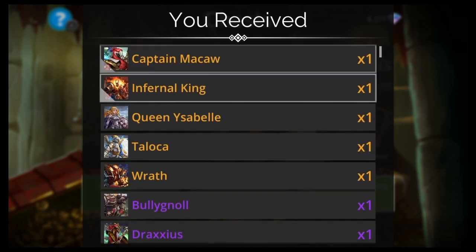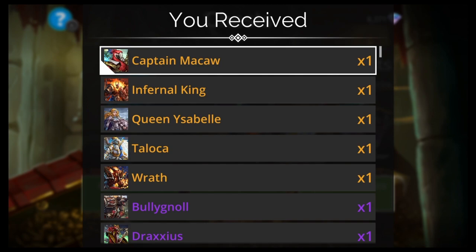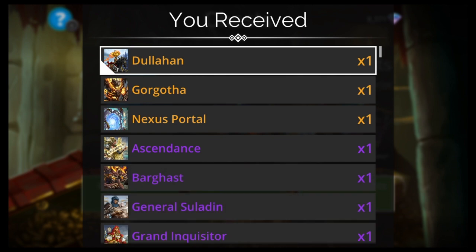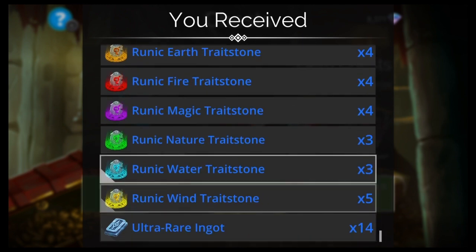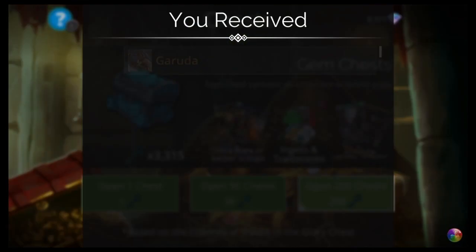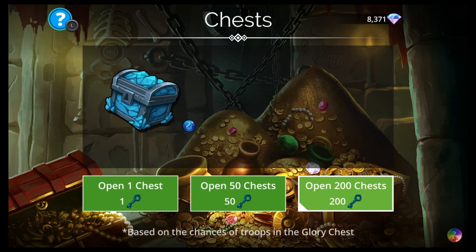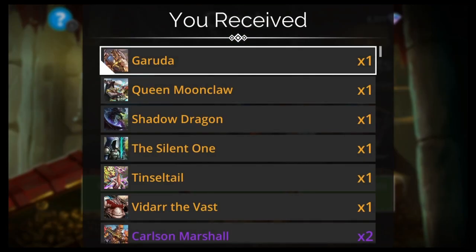So I'm just going to show the Legendaries, the Stones, the Mythics. We got Wrath again. Nexus Portal — seen him a few times. Gorgatha's a good Legendary. Celestial. The Ghost Queen — we've seen her a few times. Actually, that's a Legendary we haven't seen at all. Jarl Fire Mantle. Vidar the Vast, Shadow Dragon.